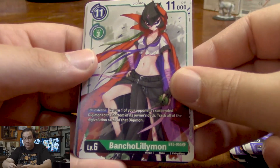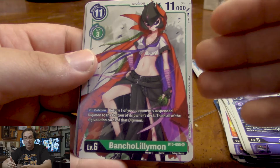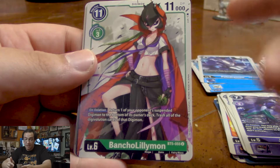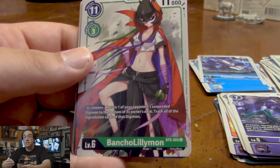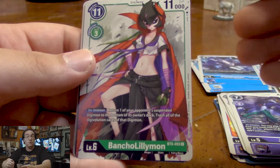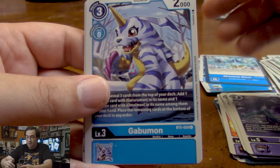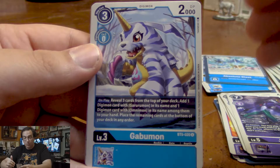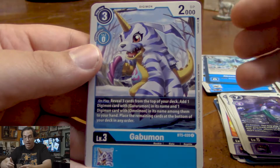Bancho Lillimon — on delete, you return one of your opponent's suspended Digimon to the bottom of their deck. Considering your opponent will have to suspend a Digimon to attack and delete Bancho Lillimon, you will more than likely get to pull off this effect almost every time she gets deleted. Another Absolute Blast. We got a Gabumon — you add one Digimon card with Gururumon and a Digimon with Omnimon among them to your hand, then place the remaining cards at the bottom of your deck in any order.